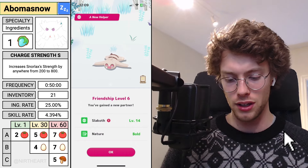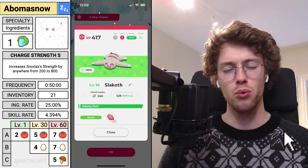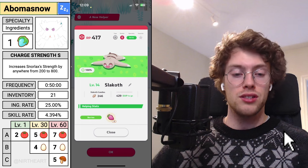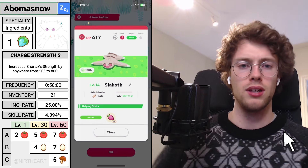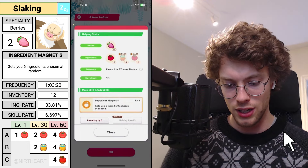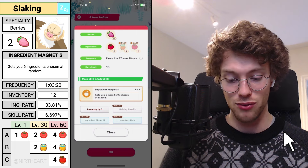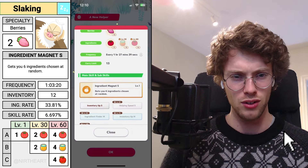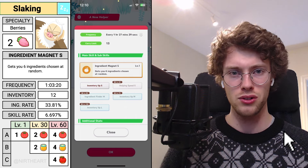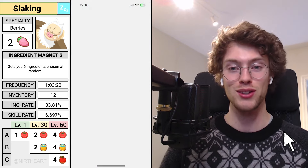Let's have a look at the Slakoth — Bold nature. Slakoth is interesting because it is a berry specialist. Vigoroth is more so a berry specialist than Slaking. Slaking is a bit of a dual specialist having that high skill trigger rate. We've got a mixed ingredient list and inventory helping speed — not a fan of the inventory on the Slakoth. I've got ingredient finding, definitely not good. It's a berry specialist with a very high ingredient rate so you won't get a lot of berries at all. What I'd look for is all the skill triggers and all the speed, because one hour and three minutes is slow. The Bold nature makes it even slower, so that Slakoth is going straight in the bin.